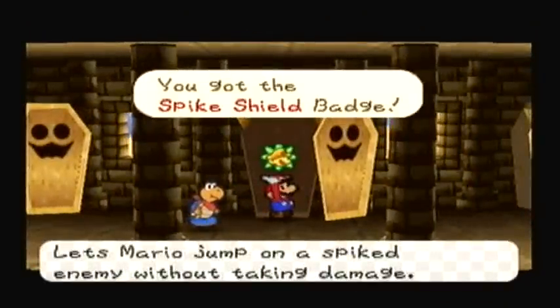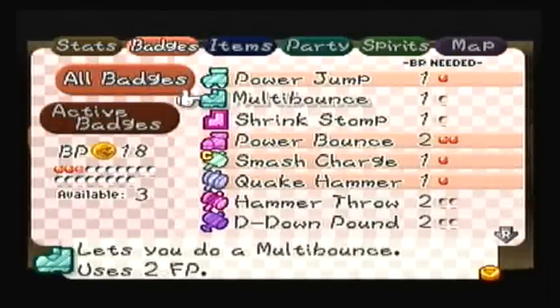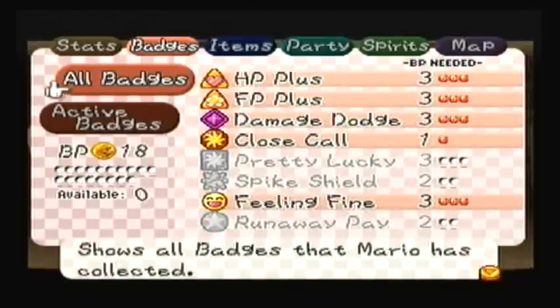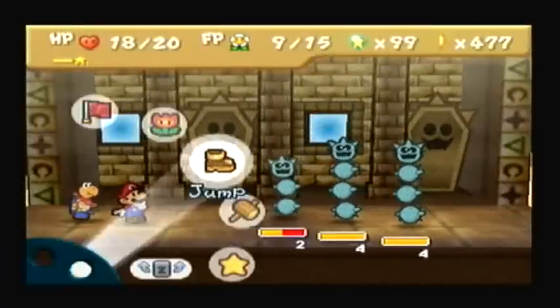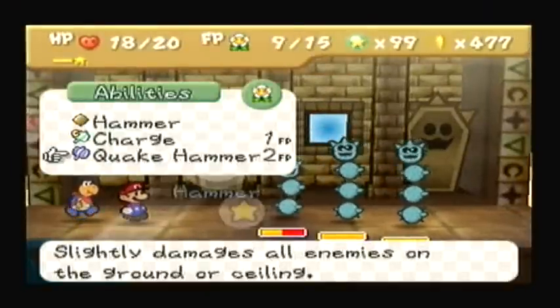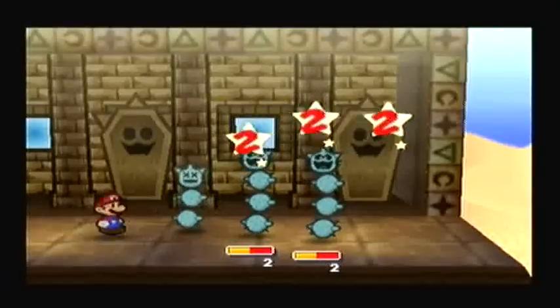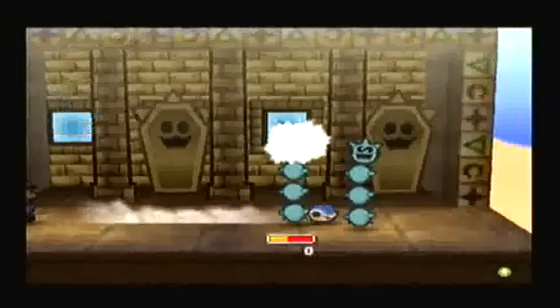You got the Spike Shield badge! That lets Mario jump on a spiked enemy without taking damage, including those Pokey Mummies. I'll put on Feeling Fine right now to avoid being poisoned. I got the first strike. I might as well just go with the Quake Hammer and then the usual Power Shell. Now you can understand why I chose Kooper for the Super Rank — it certainly pays off here.